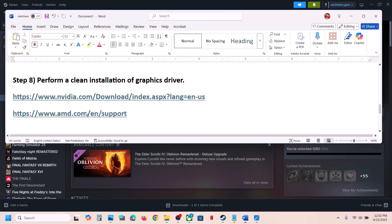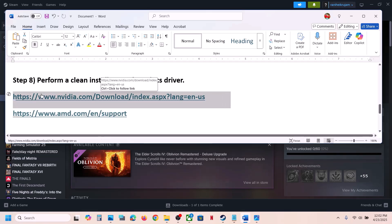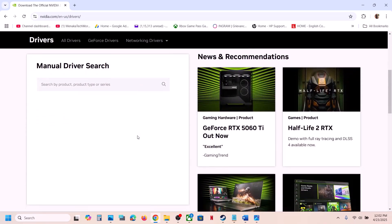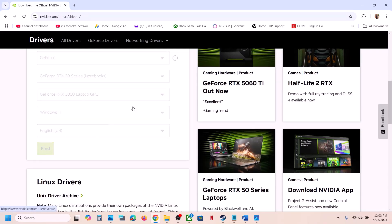For AMD card users: first uninstall the current graphics card driver, restart your computer, go to the AMD website, select your graphics card, install the latest graphics card driver, and then check. If still not working, you can also try rolling back the graphics card driver, as this has worked for many players.